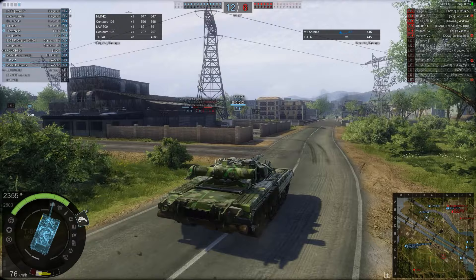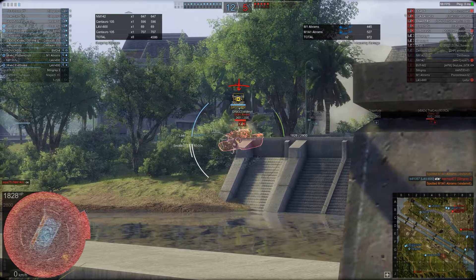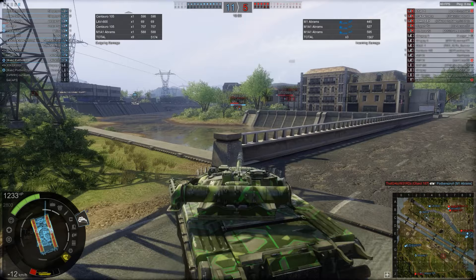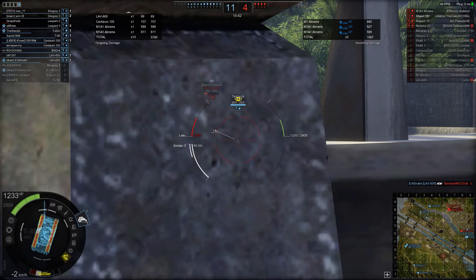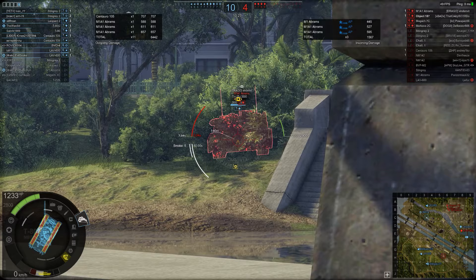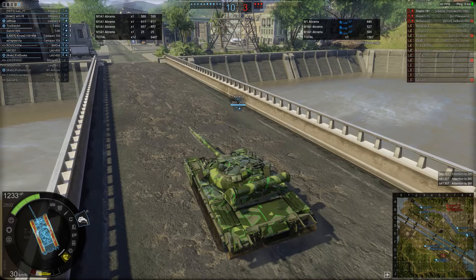Their team has an almost unassailable lead and it's now about doing what they can. This aggressive MBT push really highlights that if you're aggressive, you can get decent damage, decent spotting, and team results — unlike many games where scout vehicles tend to hide at the back. There's a nice tracking shot with a bit of damage on that M1A1 Abrams. He takes a shot in return but it doesn't do too much. He's aiming for the tracks — that shell shatters and does no damage. He gets a shot in: 611 damage with a little module damage, then aims for the driver's hatch: another 657 damage, leaving that M1A1 Abrams on just 25 hit points.